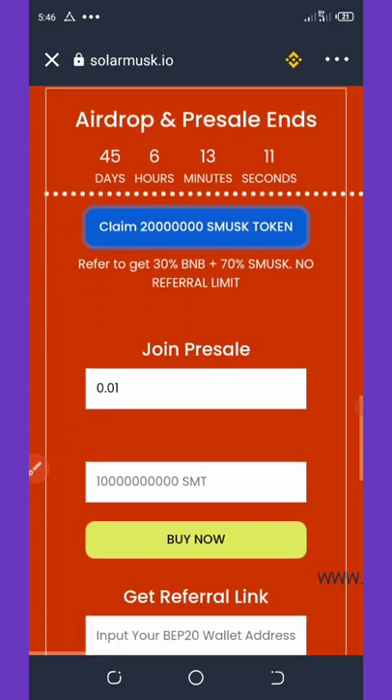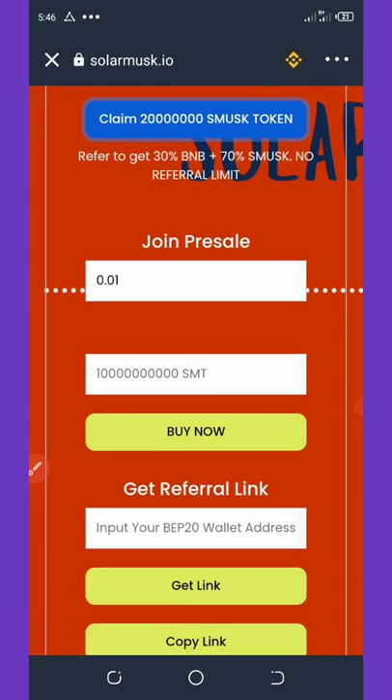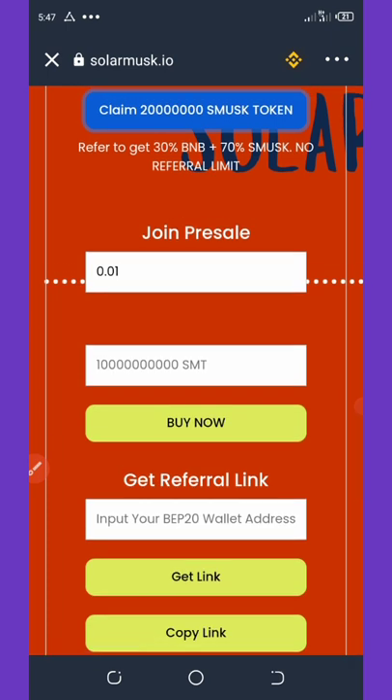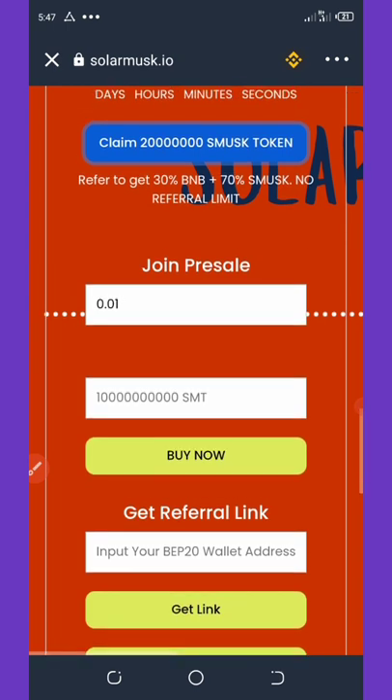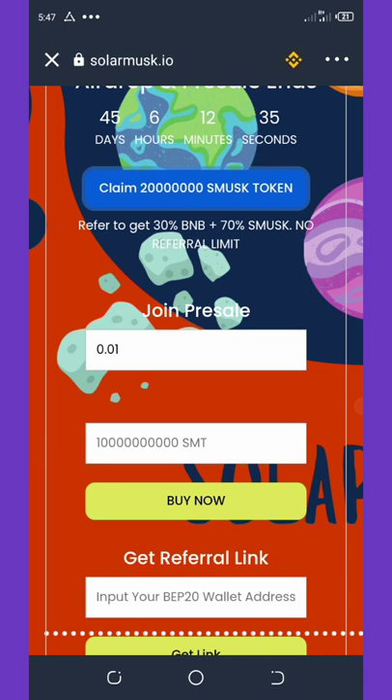Another way to participate is to join the pre-sale. If you scroll down, you can buy 10 billion Solar Musk tokens for just 0.01 BNB. Enter the amount you want to buy, then execute the transaction by clicking 'Buy Now.' The minimum buy is 0.01 BNB and you'll get 10 billion Solar Musk tokens in your Trust Wallet.